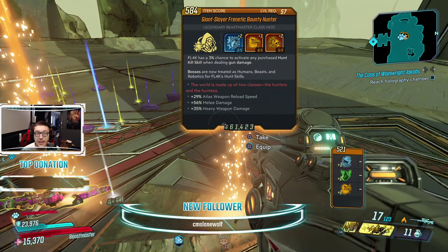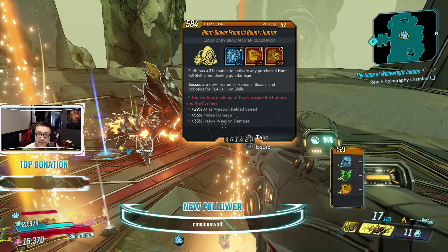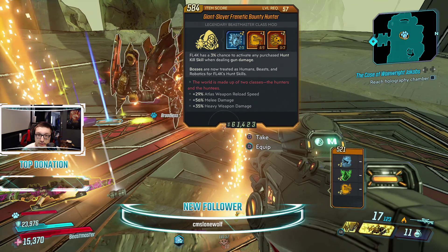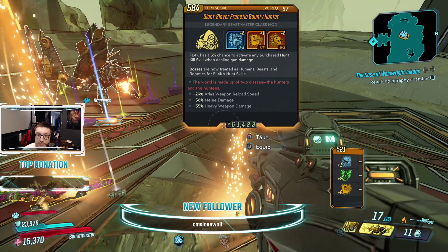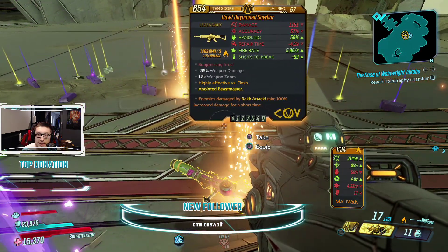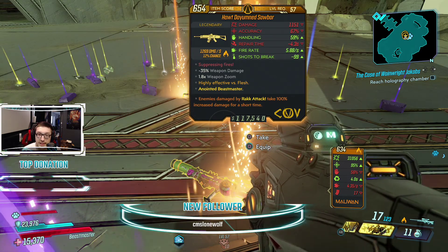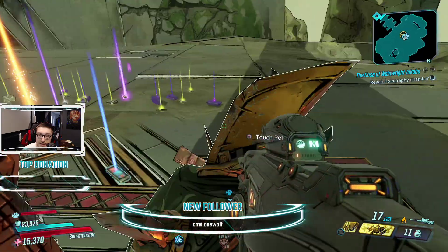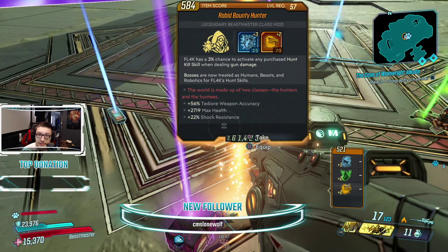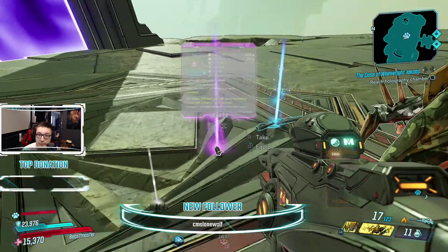A Bounty Hunter — it's got two into, I think that's Man-Eater or whatever, the shark one. Not a huge fan of that, but it's got heavy weapon damage, so for some people that would be really good. A Hot Damn Sawbar — it's one of those weapons they need to buff badly. They tried to buff it in the past and it's still not very good, at least comparatively to the Revenge of the Cartel stuff.